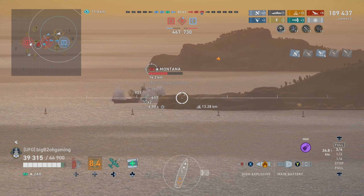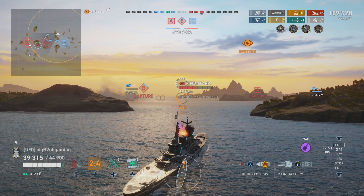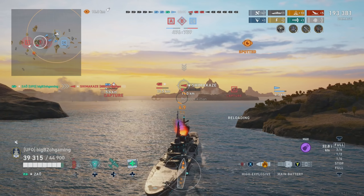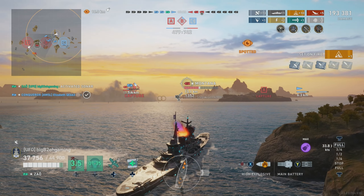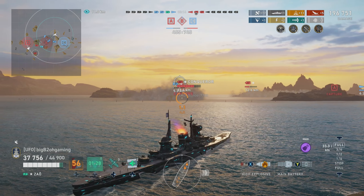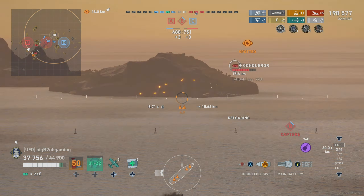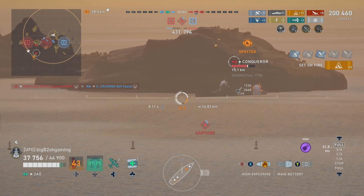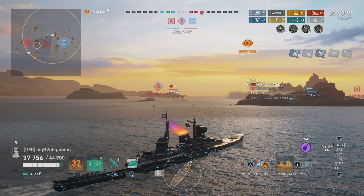B cap isn't contested right now so we know Shimakaze isn't there — he's probably north of the cap where our Yugomo is. We still haven't seen their second battleship; actually he's on the minimap but very far south in their spawn and also full HP. Not looking good. A Conqueror at full HP will easily farm a Colombo that's this low. Colombo is still charging in — smoke firing penalty shows — and his smoke runs out. We see a smoke in front of Montana so we have an idea where the Shimakaze is.